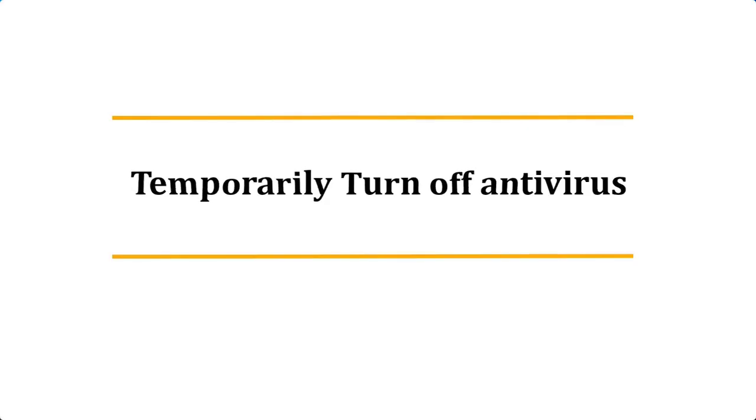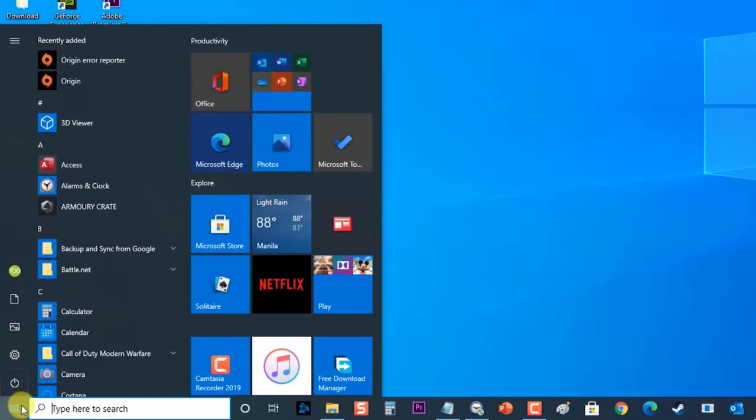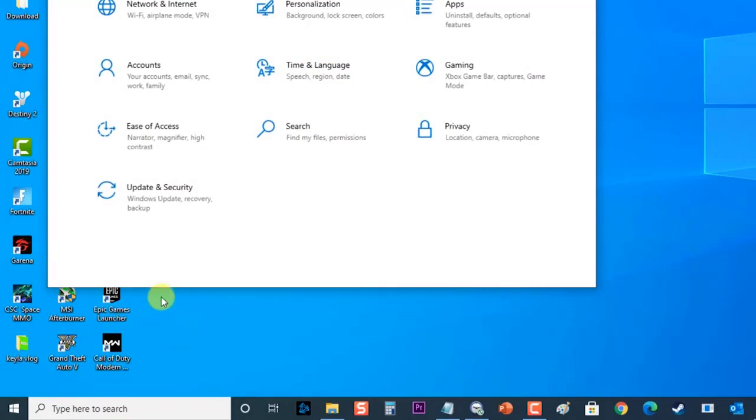Temporarily turn off the antivirus. The first thing you will need to do when experiencing this problem is to turn off your antivirus software. If the problem does not occur when it is turned off, then you should consider using a different antivirus software. To turn off Windows Defender temporarily, click on the Start menu button located at the lower left, then click on Settings.